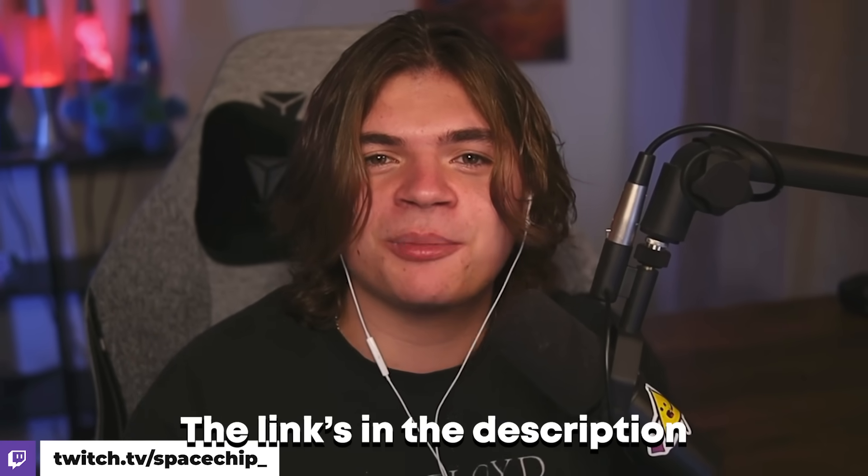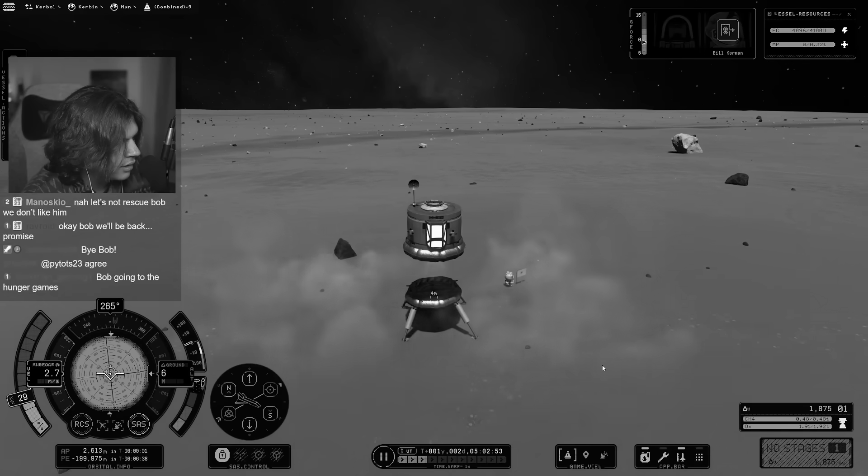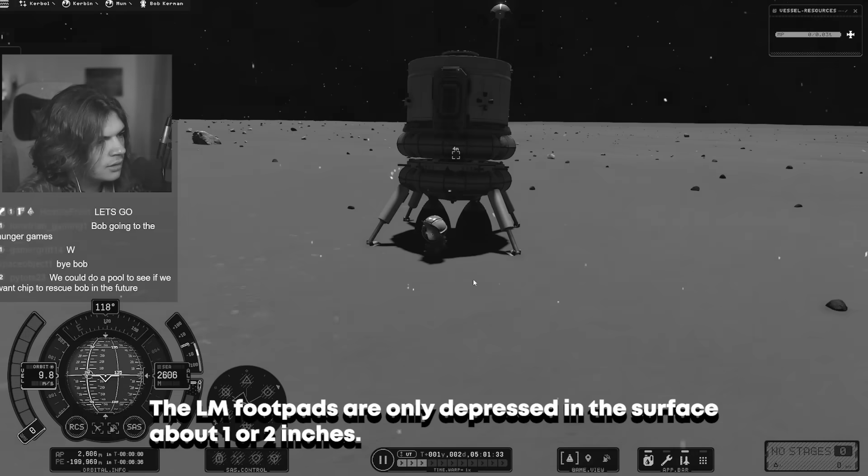Make sure you follow the Twitch — the link's in the description, and I hope you guys enjoy the video. Let's go save Bob. We had to leave him. The Saturn V can only bring three Kerbals back from the moon, but we accidentally launched with four. So we had to leave one, and we left Bob. RIP Bob.